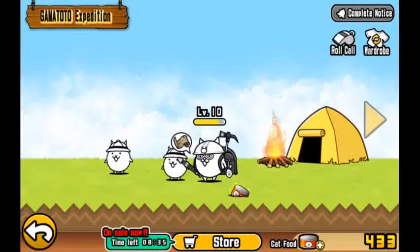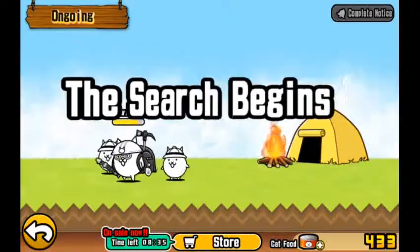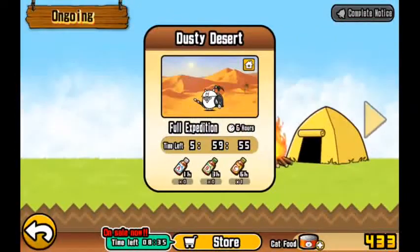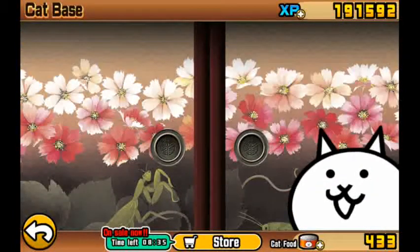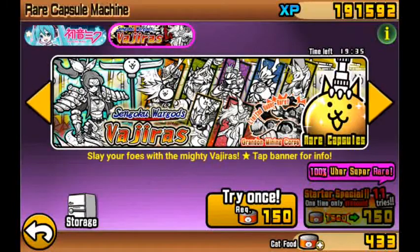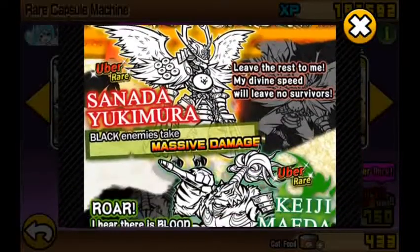Today is going to be a cat food gathering day because I want to open some rare cat capsules. Right now I have 433. Let's take a look at what's on War Gods - they're super, super strong.